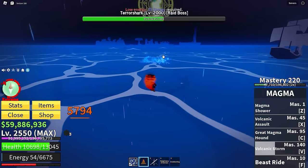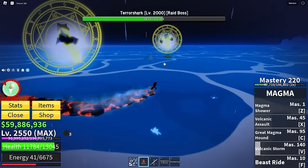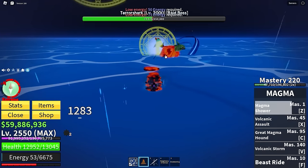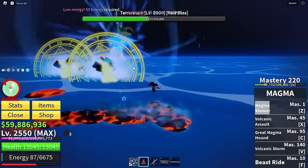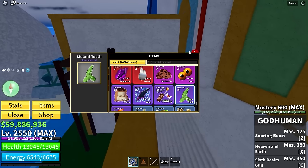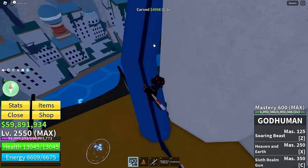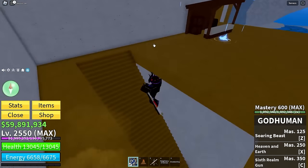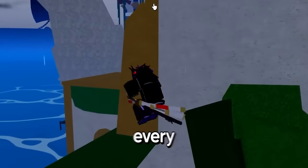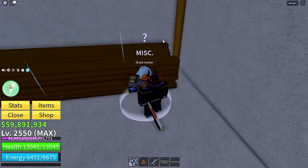We're still not done with terror sharks though — I still have to fight another one for the actual item we need. Luckily we got people with monster magnets so it should be easier. We've fought about eight terror sharks based on the mutant teeth we have, but they just weren't spawning. If you remember the ghoul video, when trying to get to mirage island terror sharks spawned every ten seconds.